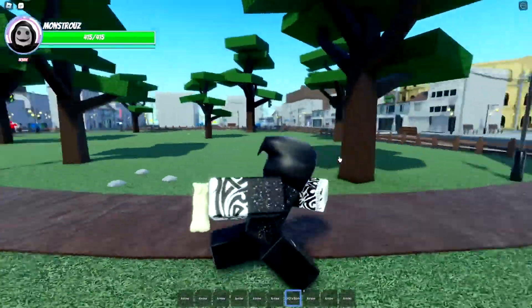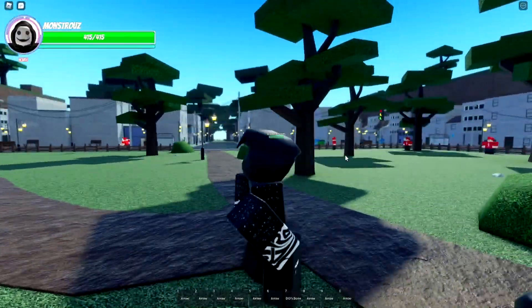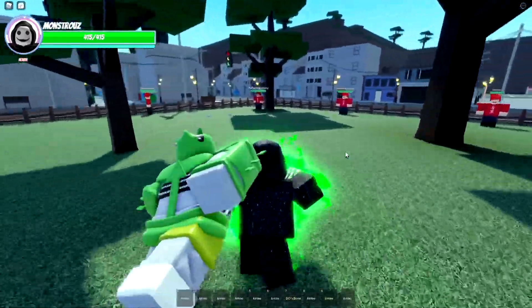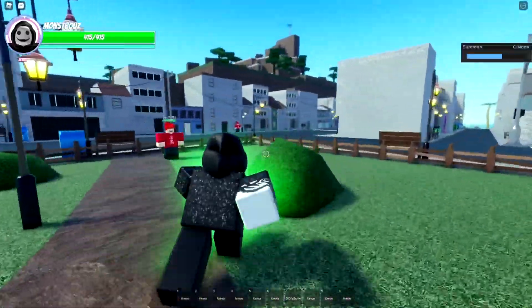I'd recommend you just kill an alt or kill a friend — that's what I would do. Once you do all three of those things, you're going to get C-Moon. You're going to reset and spawn in with these moves. Let's get into the showcase real quick and test this out on the dummy.